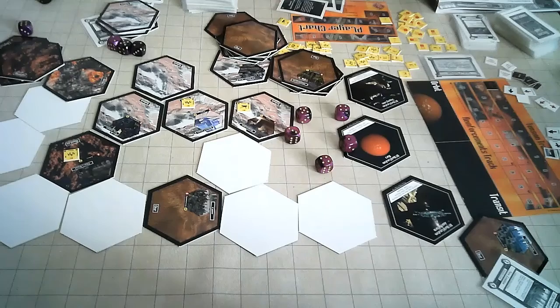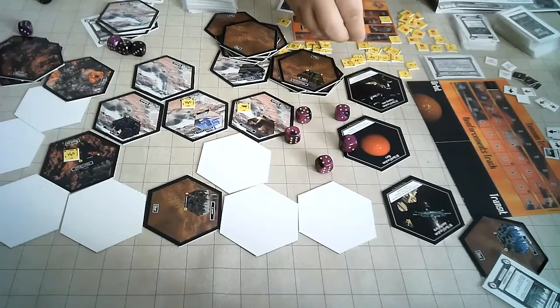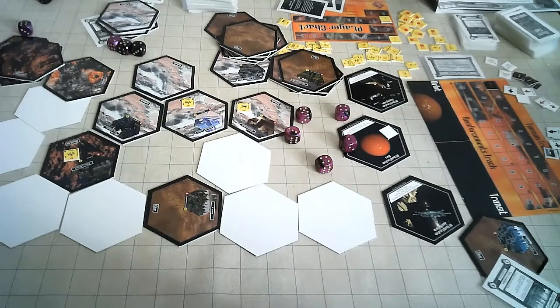Each player also has the option to purchase one unit and place it face down on any single off-world location. These units contribute their cost as control points to control those locations at the end of the game — they do not contribute to control during the game, only at the end when victory points are tallied. Players should note that any units placed this way are unavailable to purchase for the rest of the game, so be careful.